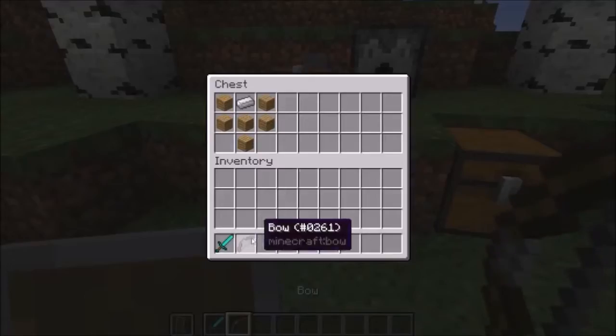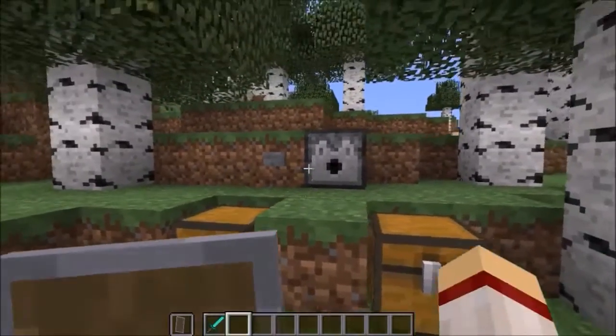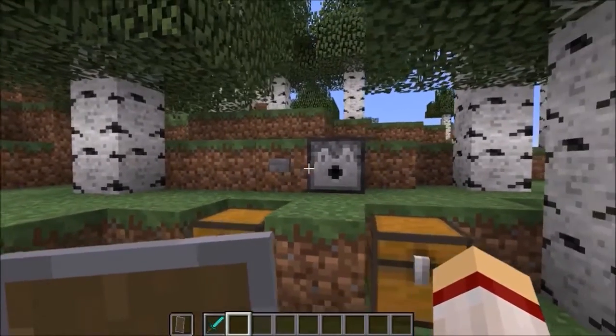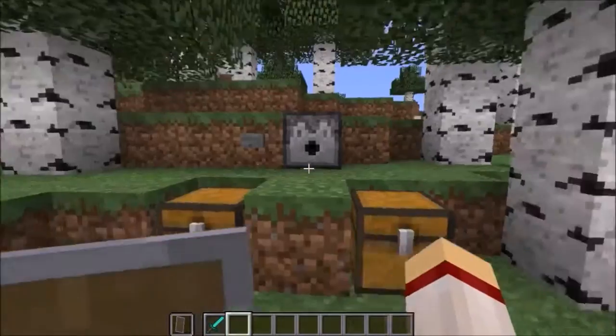Next up is a new crafting recipe for the shield. It's different from the old one — I really didn't pay attention to the old one, but somehow it's different. Anyways, there's something kind of cool with the shields: if I press this button and right-click, the arrow will bounce off of it if it hits me.